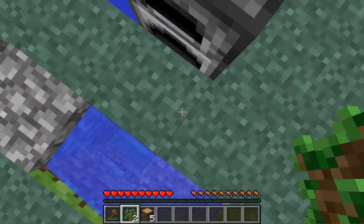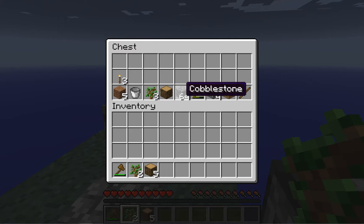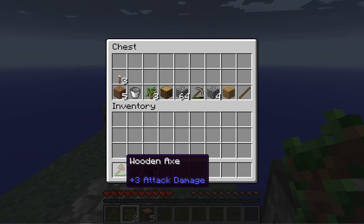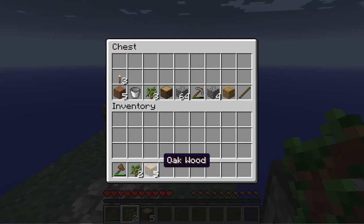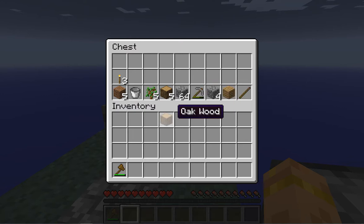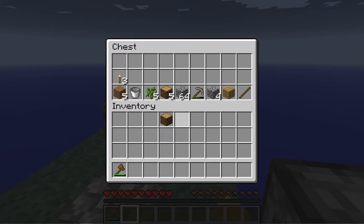My tree grew after I had gathered a stack of cobble, so I went ahead and grabbed that. With my little wooden axe that has 3 attack damage, I got 5 more wood. I want to try and always have a spare pickaxe, so I got 64 plus 3.